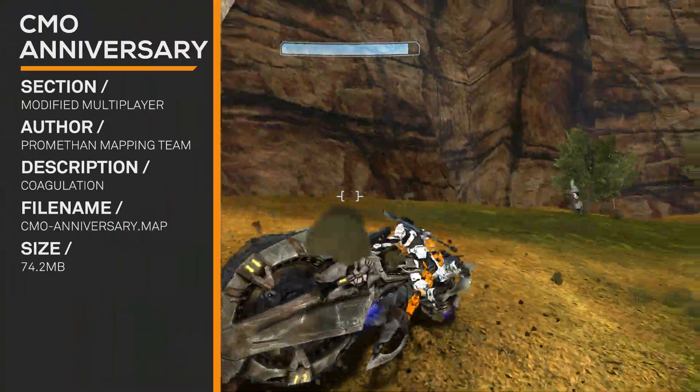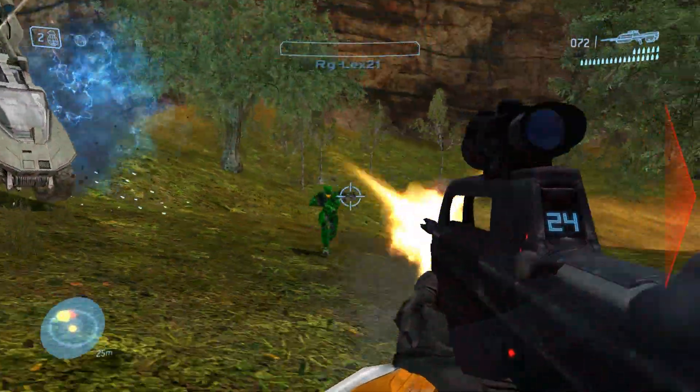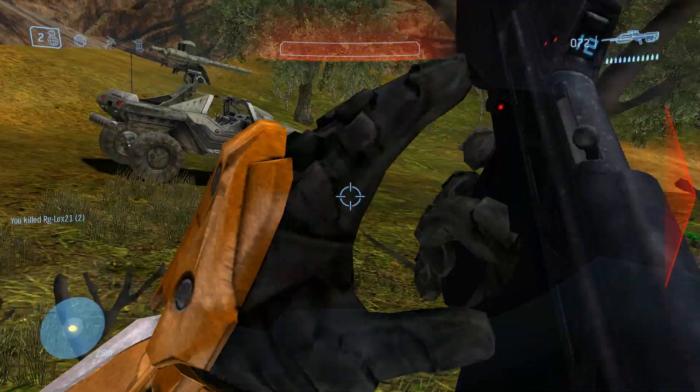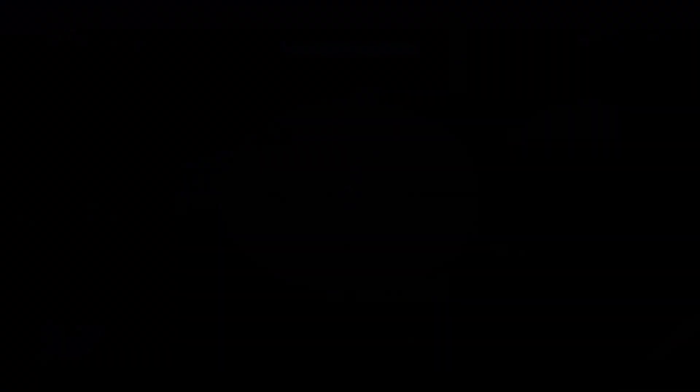CMO Anniversary. It's also a good reskin — definitely a different take on the Halo 2 Blood Gulch mods. And John Lex is flying right there. For some reason, you can walk in the sky.